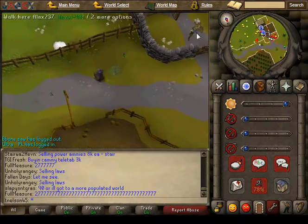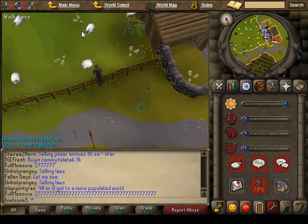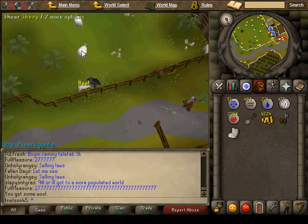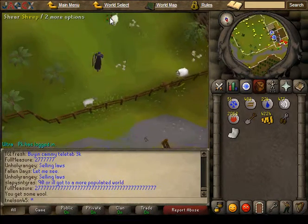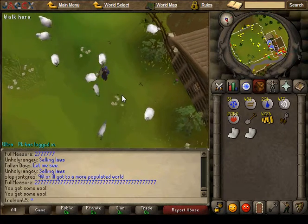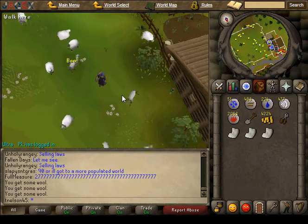You will just use your shears on his sheep to shear them, and once you get 20 of their wool we're going to head to the Lumbridge Castle and I'll show you what to do from there. Until then just shear the sheep and I'll rejoin you when I'm back at the Lumbridge Castle.